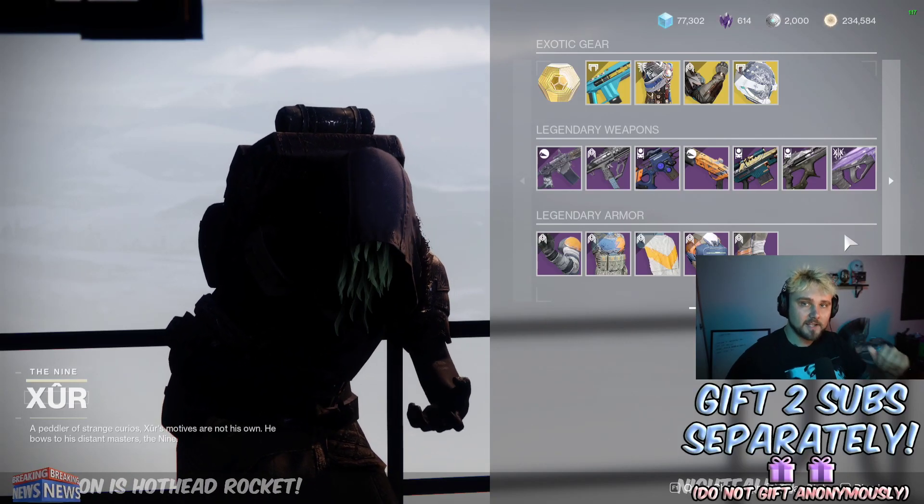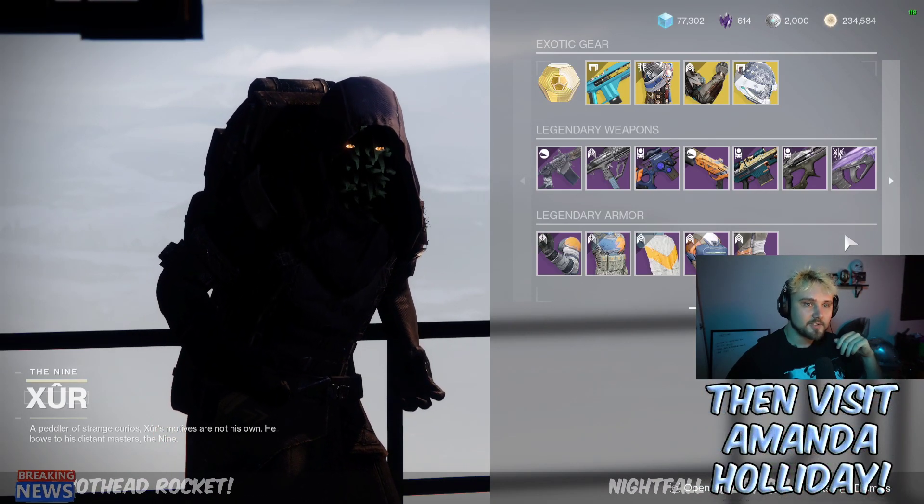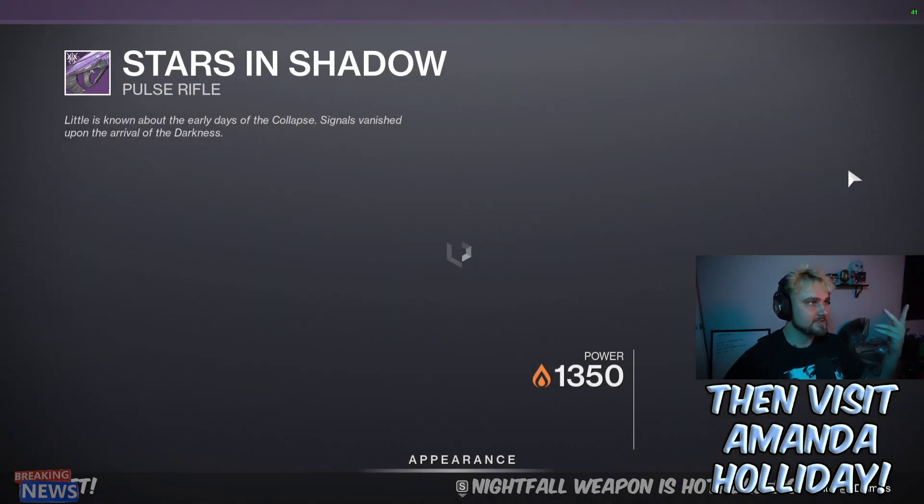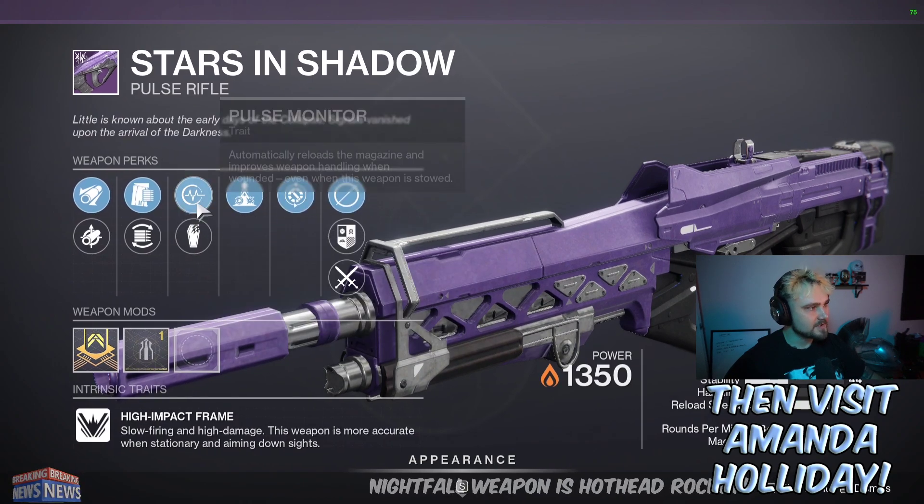Hey YouTube, I'm Lucky and this is your weekly Xur loot location PSA. He's in the tower hangar and he's got a bugged Stars and Shadow that is rolling with a variety of different perks.